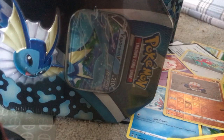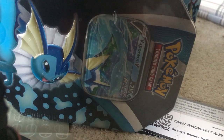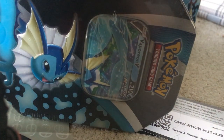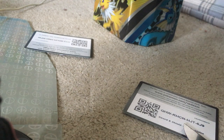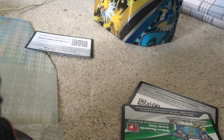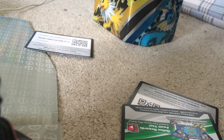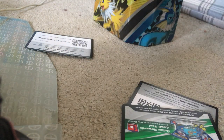Next tin is the Vaporeon tin - my tin. Let me throw the rubbish out of here. Alright, let me open this quickly. Code card - and there's the Vaporeon V card. Let me sleeve that up for you guys. There you go - Vaporeon V. Okay, next pack.